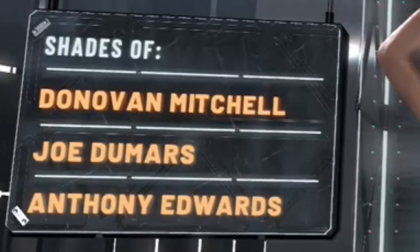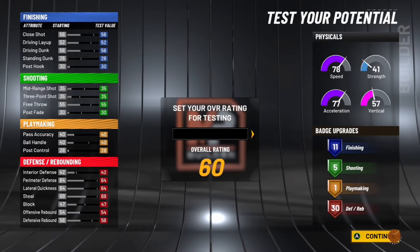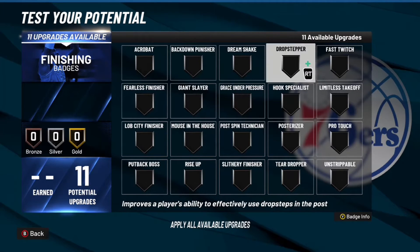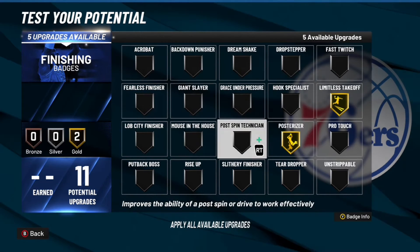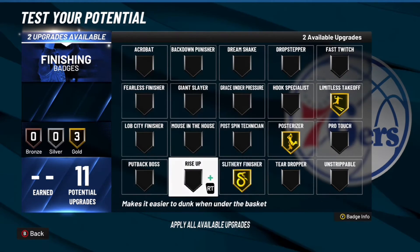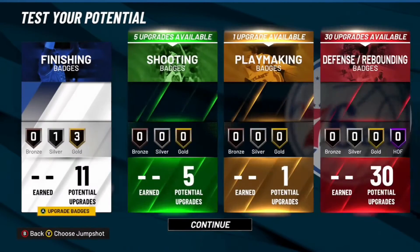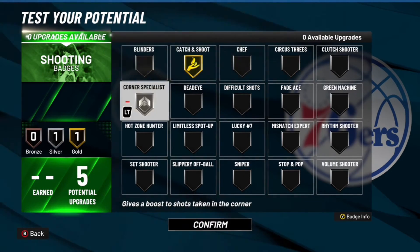Boom, you've built a two-way finisher — shades of Donovan Mitchell, D-Boy Morse, and Anthony Edwards. Now for the badges: on finishing you want Limitless Takeoff and Posterizer — the two best badges for finishing — plus Slithery Finisher and Acrobat. For shooting, you only really need Catch and Shoot and Corner Specialist.